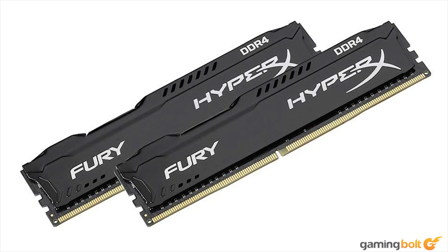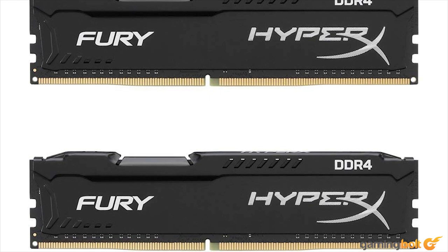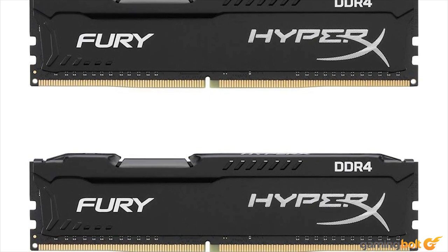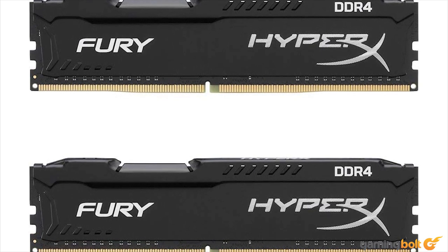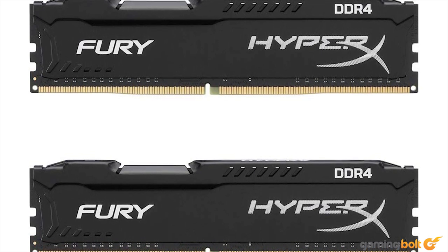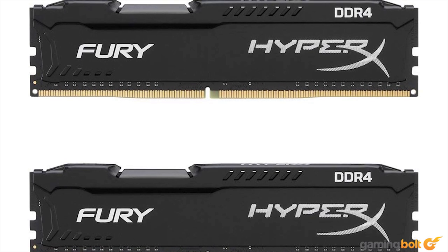Console-side memory optimizations — something developers have had to do since the 256MB PS3 days — mean that the Pro can handle plenty of titles that'd just crash on a PC equipped with 4GB of RAM. As such, this pair of 4GB Kingston sticks puts our build on par with the consoles, while 16GB is really a more forward-facing option. There are no games out there today that won't run with 8GB of RAM.